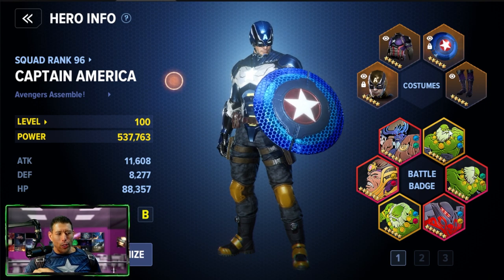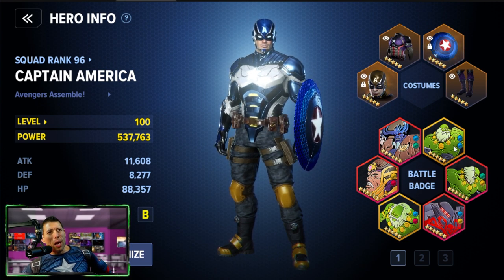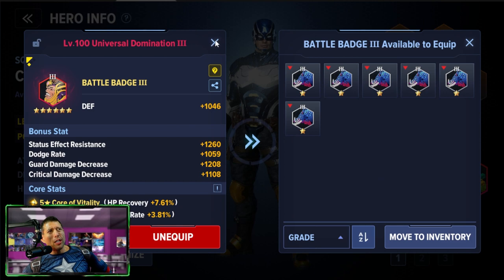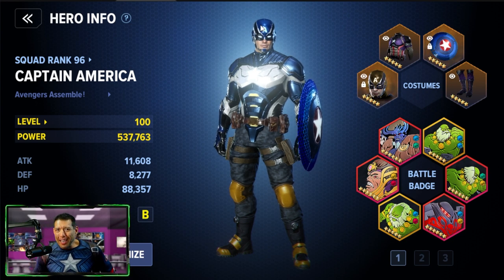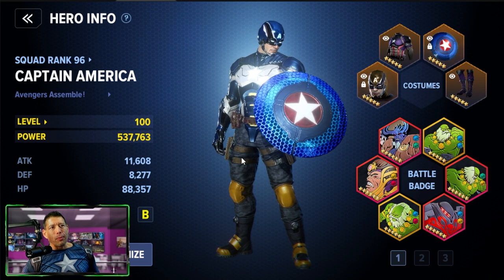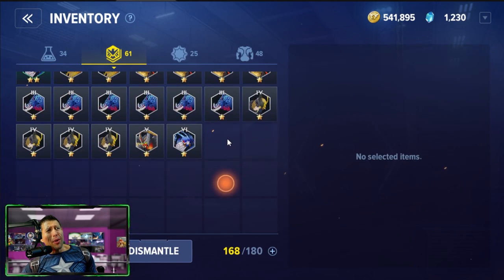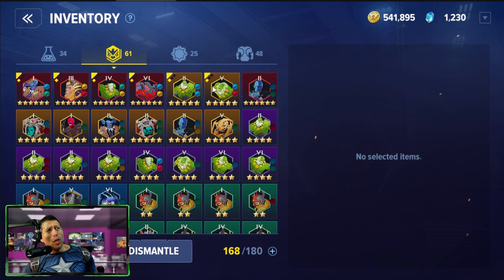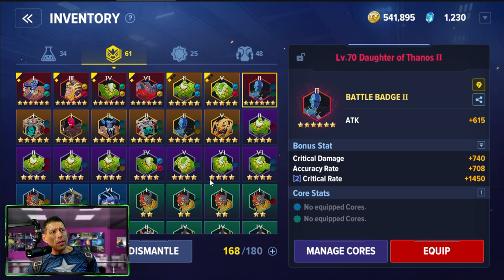You also have battle badges, which you get from doing random missions — like the Maestro Blitz, Modok Blitz, or Dimensional Duels. You cannot upgrade these badges directly, so the badge you get is pretty much it. A lot of times I end up dismantling badges — going into inventory and dismantling anything that's one, two, or three stars. However, six-star badges are hard to get, so instead of dismantling those, I put them in squad storage and save them for other characters.